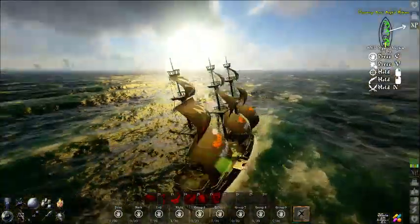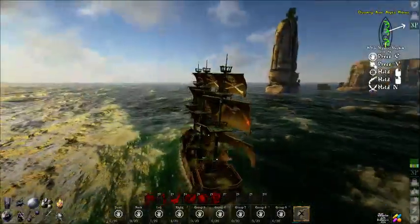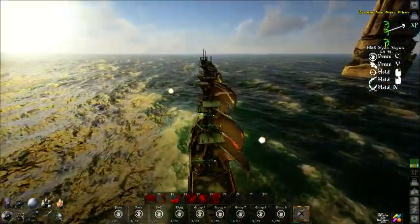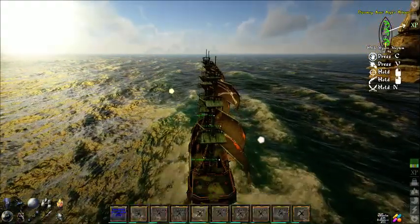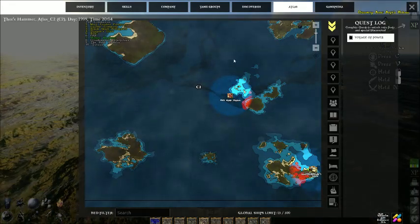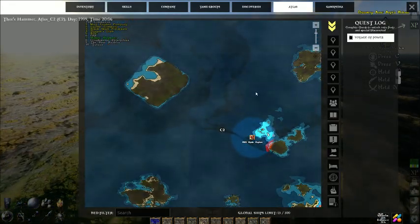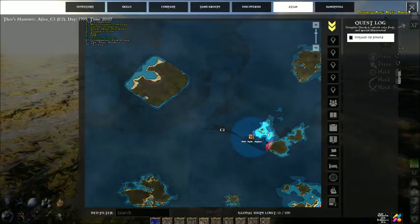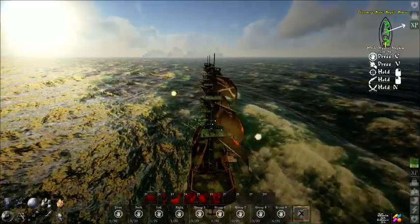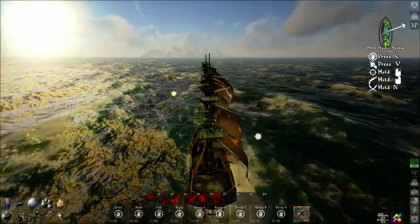All right, here we go — if y'all want to see our beautiful sails for the Mystic Mayhem bunch, we are traveling on the HMS Mystic Mayhem. Let me check the map to see where we're supposed to be going. Looks like we're going good. This is one of those big square islands — it's really hard to check the map. We know this island; this is the island like we had on our other server. We know where everything is on this island.